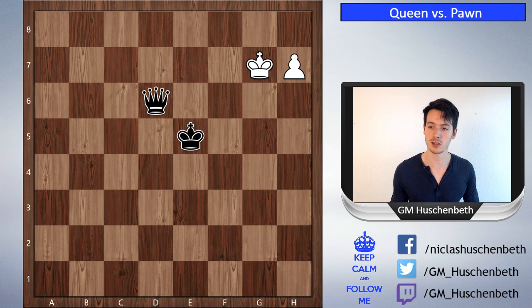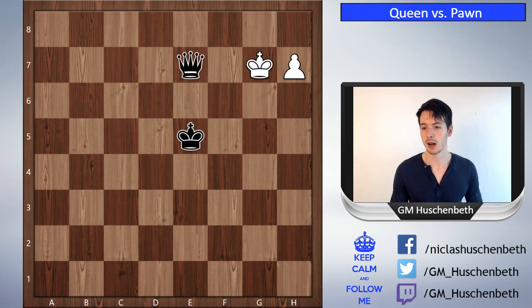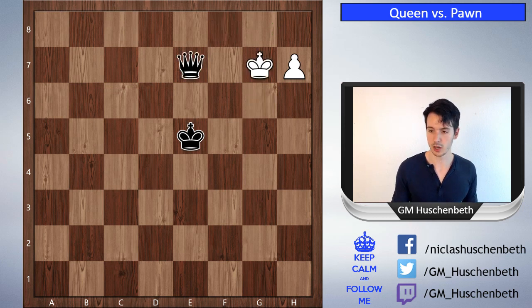In this first example, white is threatening to queen but we see the king is very close, and that's important. So how does black win? He gives a check — king g6 is maximum resistance — but now after queen e7 check, the king has to go to g8, because after king g6 it's just queen a8. Remember: if the queen is in front of the pawn it's always game over because white cannot do anything anymore.